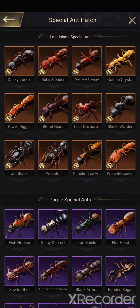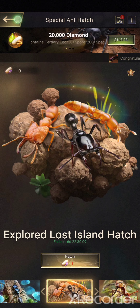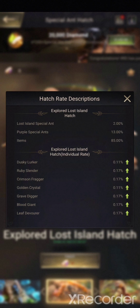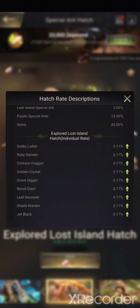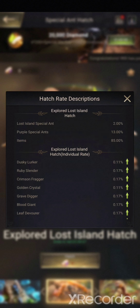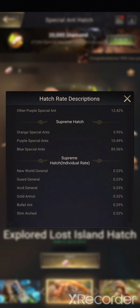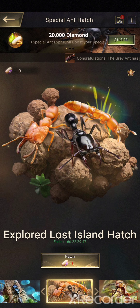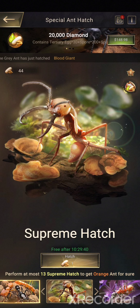The Explored Lost Island Hatch — if you get an orange ant, it's always going to be a Lost Island Ant. However, the hatch rate is just 2%. Lost Island Special End: 2%. Therefore what I got just there — basically nothing, just items. Only to be expected. It at least gave me back a couple of nursery eggs to use on Hatch Day when that comes.